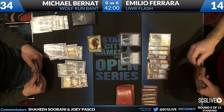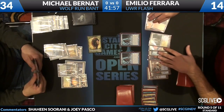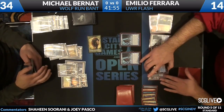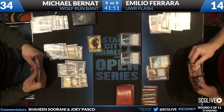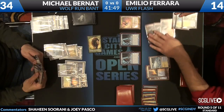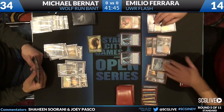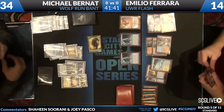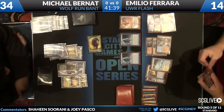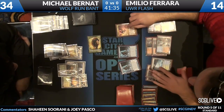If Michael has one Revelation, that would be the only reason not to Wolf Run. Emilio is at 14. He's got Aurelia in hand, just off the top. There she is — the War Leader, 3/4 flying haste. When she attacks, you get an additional attack step after this one.